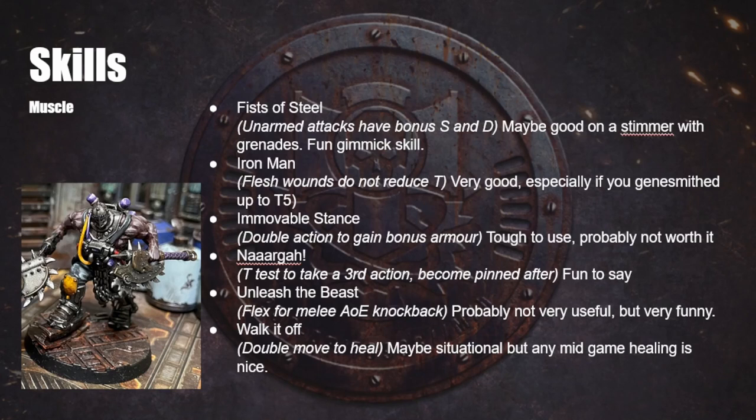Finally, Walk It Off — whenever you do a double move, you heal. On first glance this sounds really good, but double movement is usually done at the start of the game when you're getting towards the enemy. Once you've got some wounds, you're probably going to want to be shooting or charging or fighting rather than double moving. So the amount of double moving you're going to do after you've taken wounds isn't super high. Having said that, any mid-game healing is nice — it's very difficult to heal mid-game, so anything that lets you get your health back is pretty good.